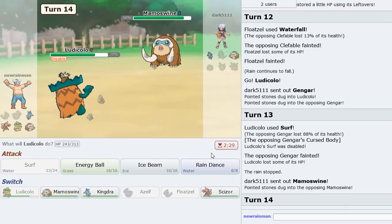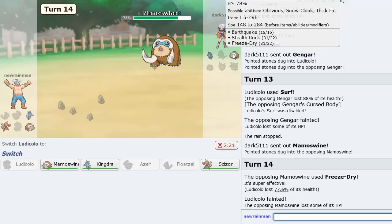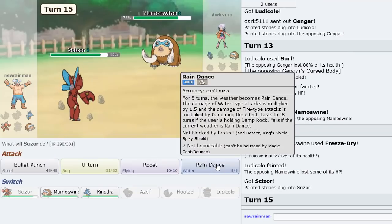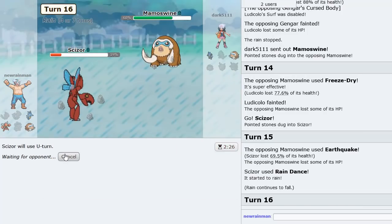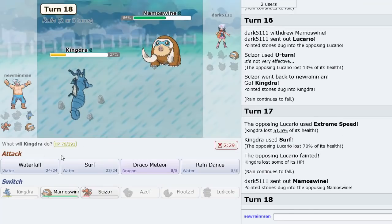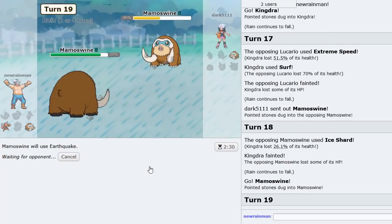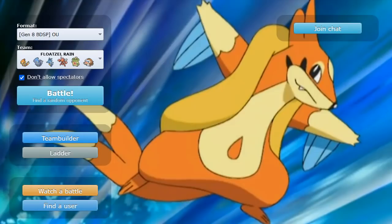He could set up with Lucario but he goes Mamoswine — let's Rain Dance. He's got Freeze-Dry Life Orb — Rocks, Earthquake, Freeze-Dry, Ice Shard. I'm going to Rain Dance and let him knock me out so Lucario can't set up. Go right for the Surf and knock this Mamoswine out. Our own Mamoswine can take it out in the end with Earthquake from Choice Scarf — and that's GG. Nice rain.